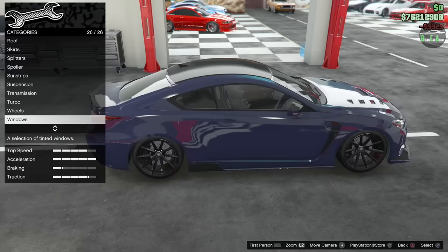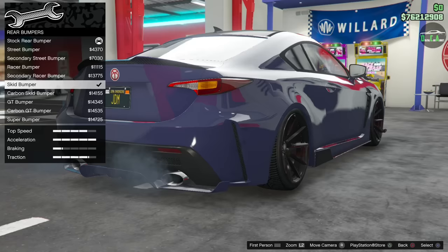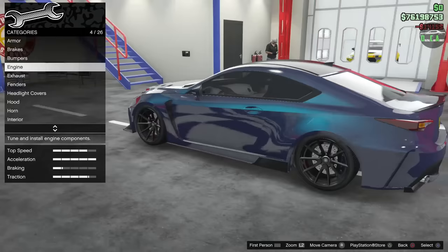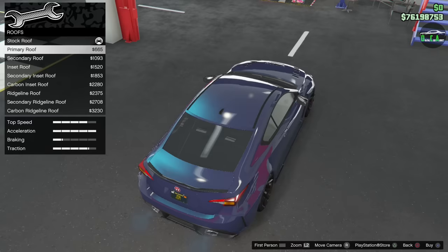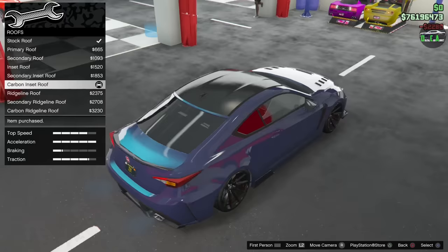Going back to the front bumper — I think it needs a bit more. The carbon skid bumper with trim matches best with our other parts, so we'll go with the carbon skid. Sorry for the back and forth — it's hard to do a build for the first time. Almost forgot the roof option: you've got primary roof, inset roof, carbon inset, secondary, and carbon ridge line. Going with the carbon inset — perfect. Now we've got all the options covered.